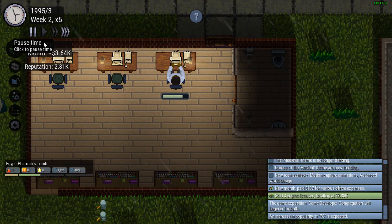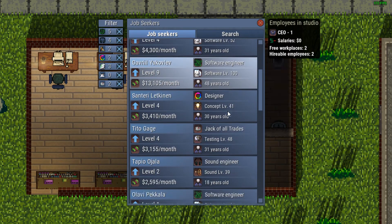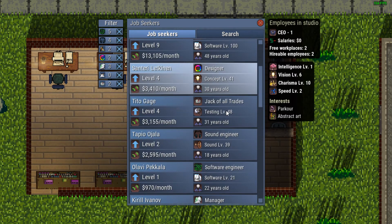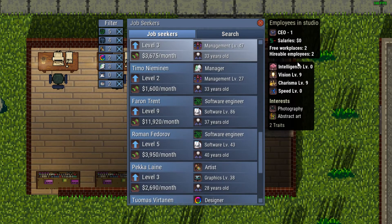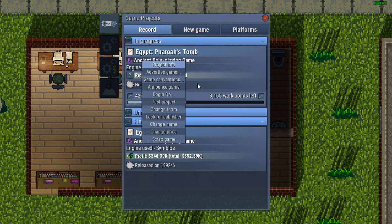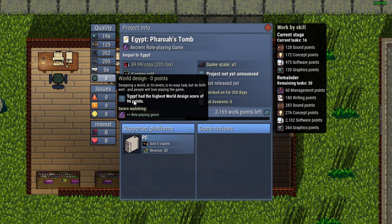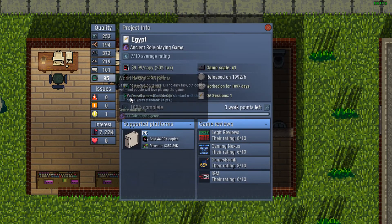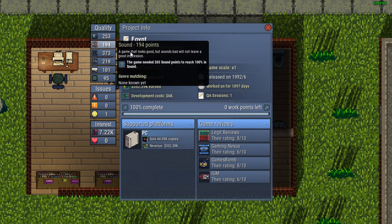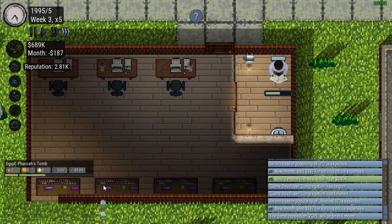Increase in PC population expected — good, since that's all I make games for. Still looking for a designer. I prefer to hire a designer or software engineer before a sound engineer. But sound was one of our weaknesses last time. Looking at Pharaoh's Tomb now — the game design and world design at zero? Wait, I'm looking at the wrong one. Going back to Egypt: world standard was met, needed a couple more points in sound and graphics. We're now 40-45% through.